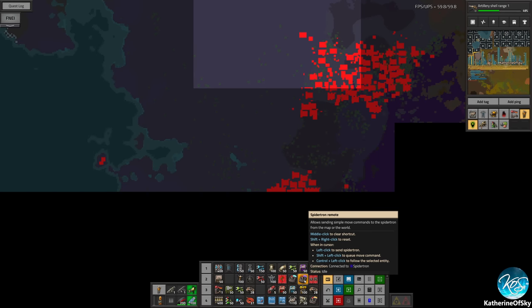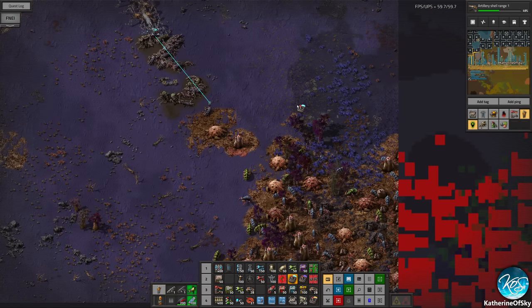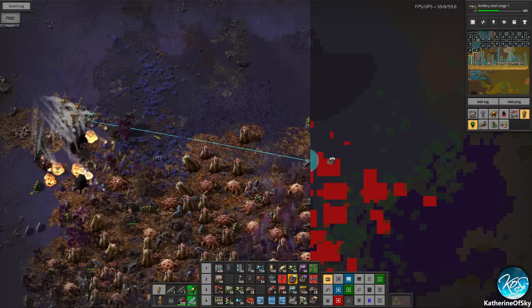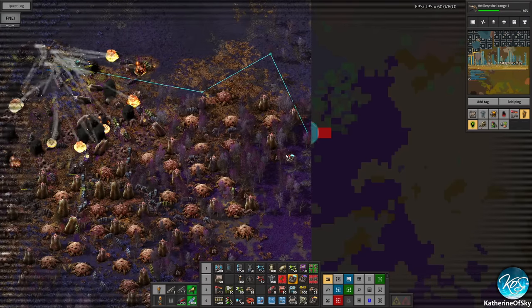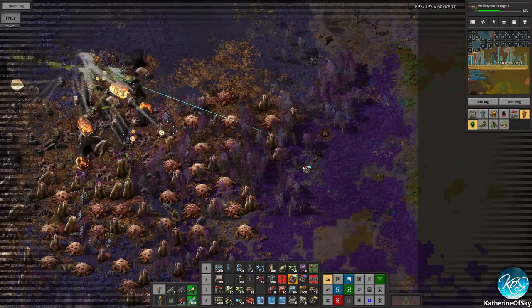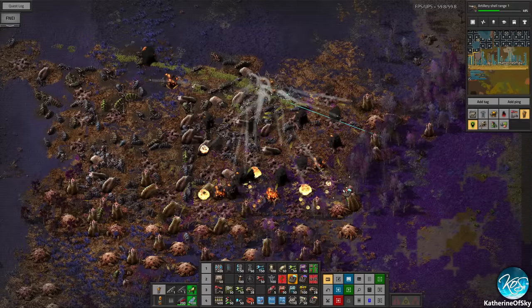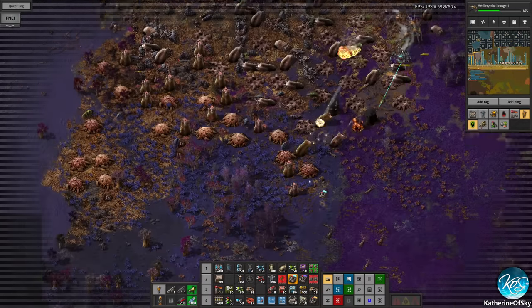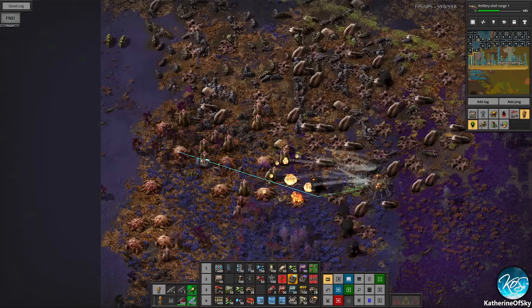So let's figure out what's going to happen here — we need to kill some biters. Let's go, we're ready for it. Actually let's just go that way. This is looking like really good progress here. Yep, very good, very good. Ah, that's beautiful.